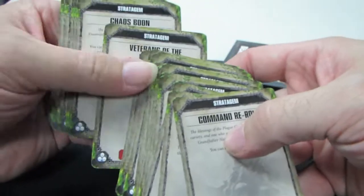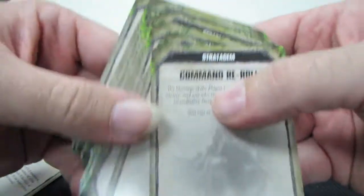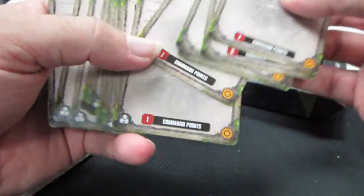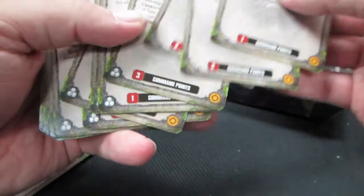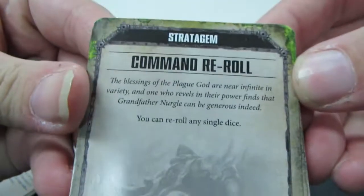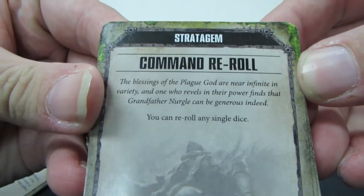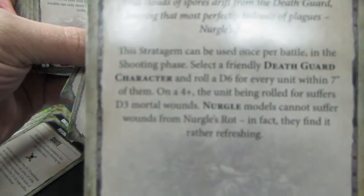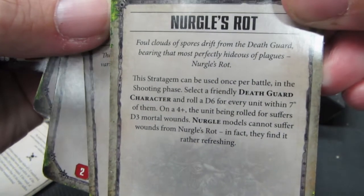The next set of cards are our stratagem cards. These are going to be little things where you can spend a number of command points listed on the bottom — anywhere from usually one to three command points. Like here, for one command point you can re-roll any single die. Whereas for three command points, it can be used once per battle.